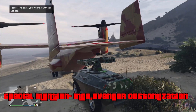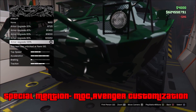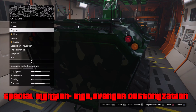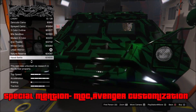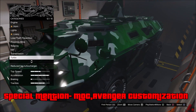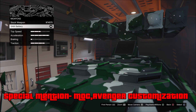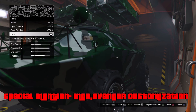Before I unveil the number one best feature, I want to make two special mentions. First is the MOC and Avenger customization. I personally think the Avenger is better as an air vehicle, but both were great additions. They take a lot of damage, have a lot of armor, and in these vehicles you can store special vehicles and customize them — and certain vehicles like the Insurgent Pickup Custom could get even better upgrades. Being able to upgrade special vehicles in something you can spawn nearby was definitely a nice welcome change.